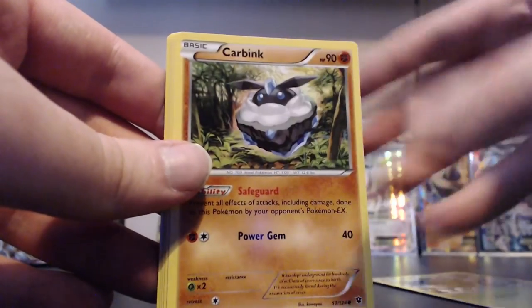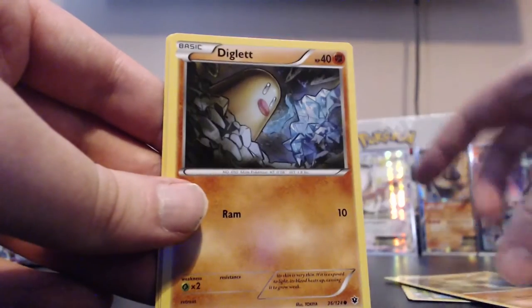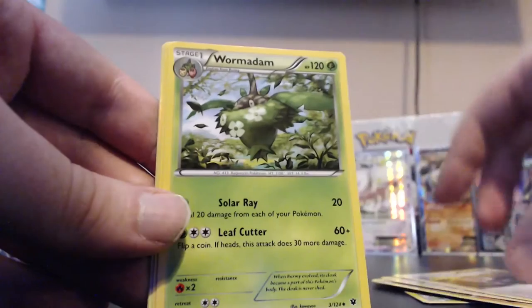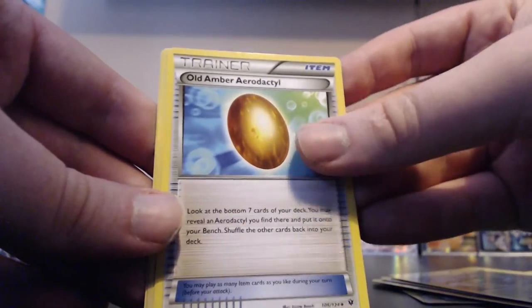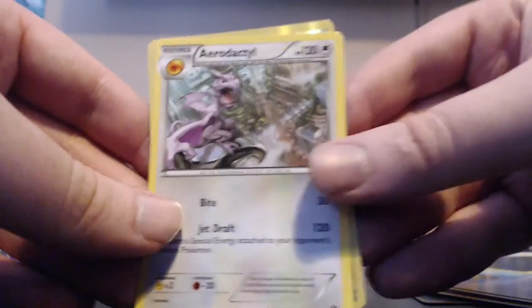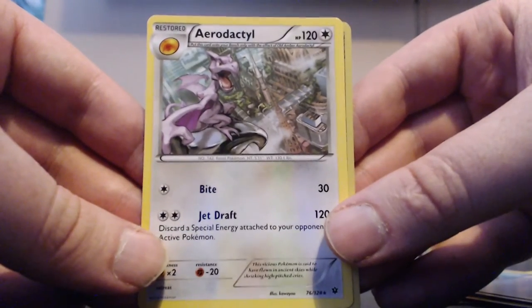Next pack: Burmy, Carbink, Larvitar, Diglett, Minccino, Random Receiver, Wormadam, Old Amber Aerodactyl. Our reverse is a Dedenne and our actual rare of the pack is an Aerodactyl. I like the gargoyle theme I went with there.